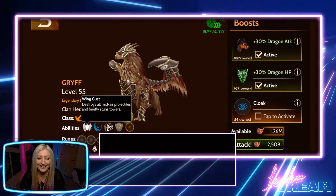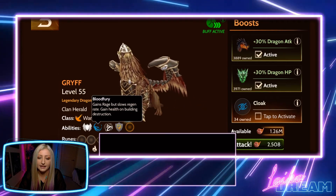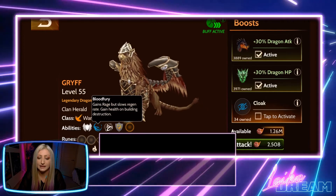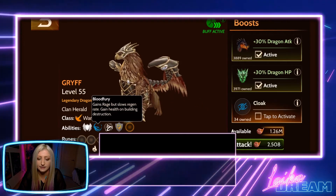Blood Fury gains rage and also gains health. That's what you want to use when you start dying. And as you destroy towers, you get health back.